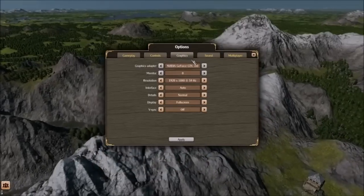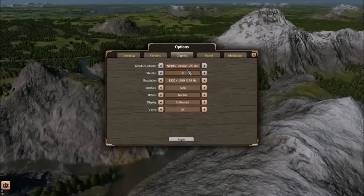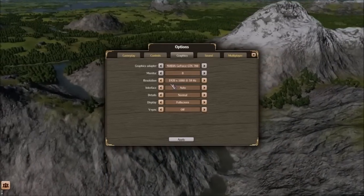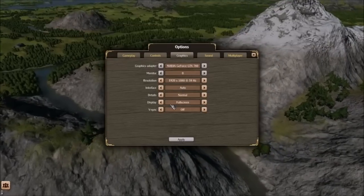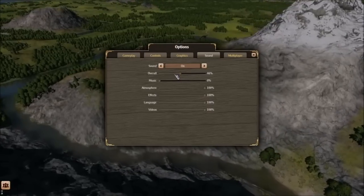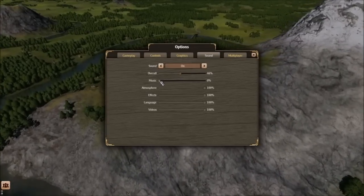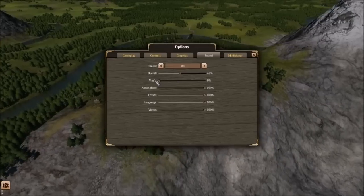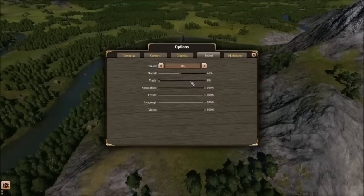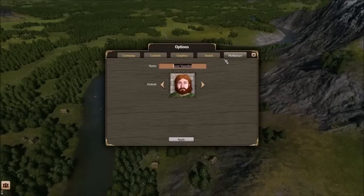Controls: WASD to scroll around. Graphics — you've got your graphics adapter here; that's mine, the GeForce GTX 780. Monitor — I have zero, just the one monitor, so I guess it defaults to zero. Screen resolution, interface, details, display, and v-sync. Under sound, you've got overall music, atmosphere, effects, language, and videos. I have the music turned off for the sake of commentary and to prevent copyright issues, but there is music. I wish I could leave it on because I enjoy that medieval-esque sound, but most copyright flags on YouTube are related to music.